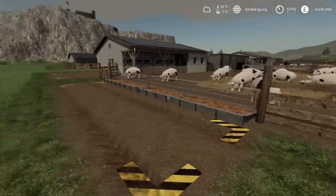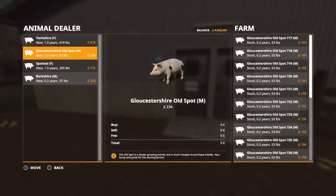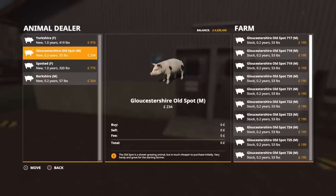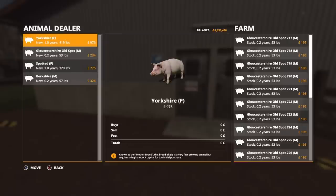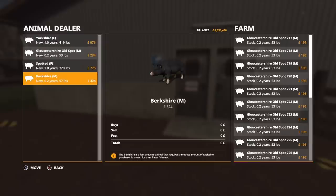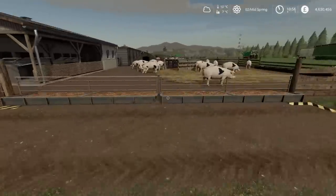We're starting with piglets you buy, so we'll have a look at the options available. Our piglets are the Gloucestershire Old Spot - all males - and the Berkshires, which are also all males. The Gloucestershire Old Spot are a slower growing animal but cheaper to buy at 234 each. The Berkshires are a faster growing animal but more expensive at 324 to buy in. We're buying piglets that are 0.2 years old, in that range between 30 and 60 pounds for feeders - Gloucestershire Old Spots at 53 pounds and Berkshires at 57 pounds in weight.